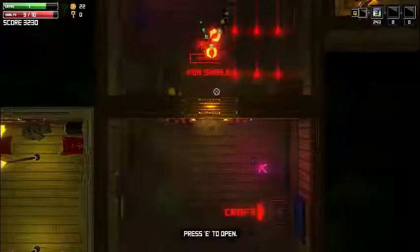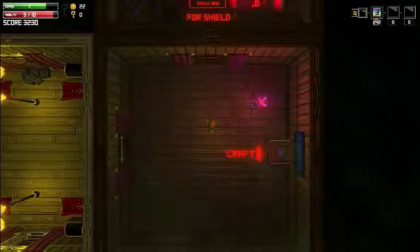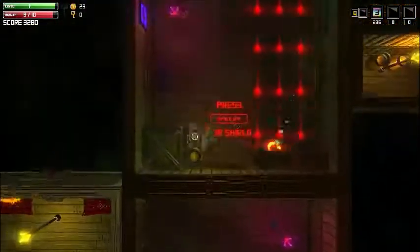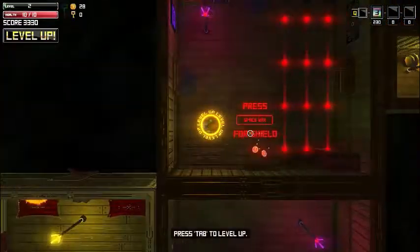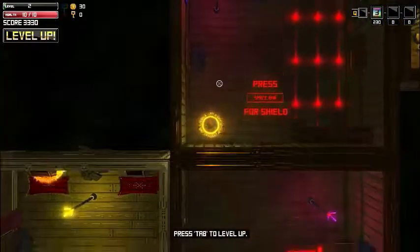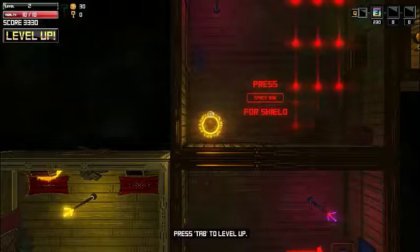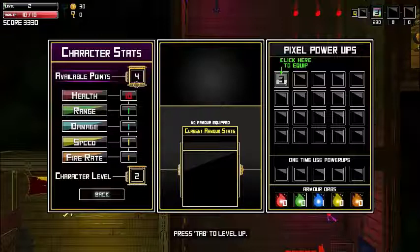You can press 1 to use the power-ups and craft them — it's free for us. There's a counter here; you can use the special ability only 242 times, so use it really carefully against big enemies and big hordes. Now you can see the yellow ring around the character, which means level up — press Tab to upgrade.